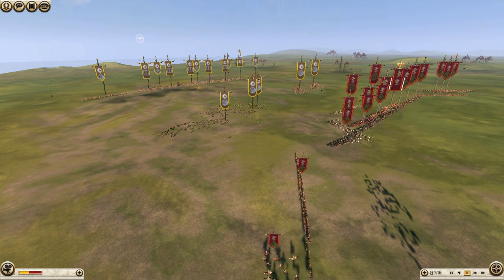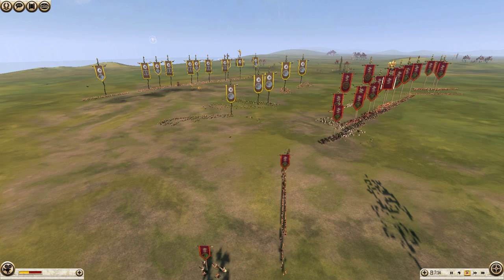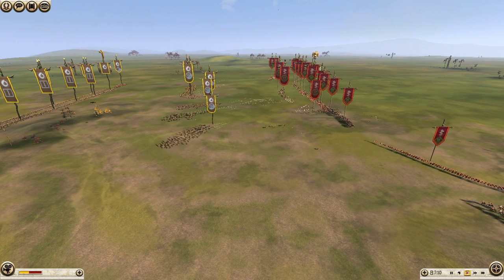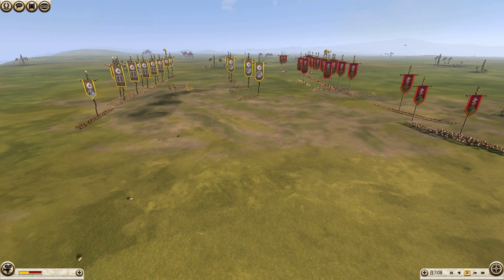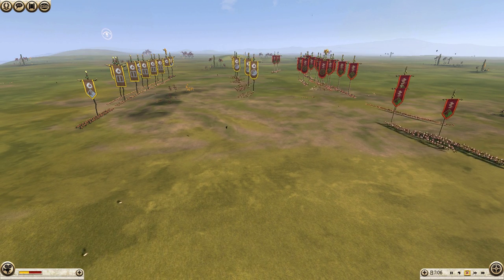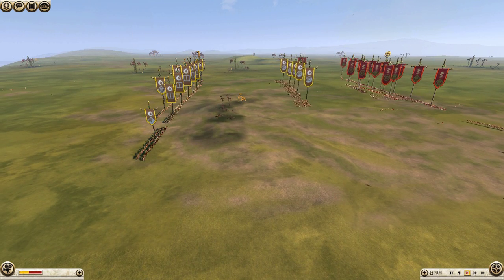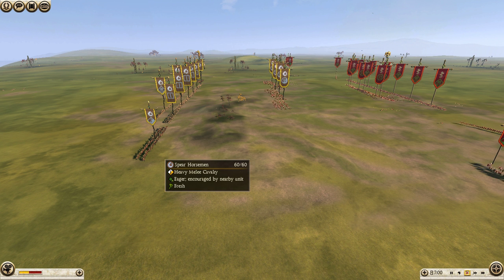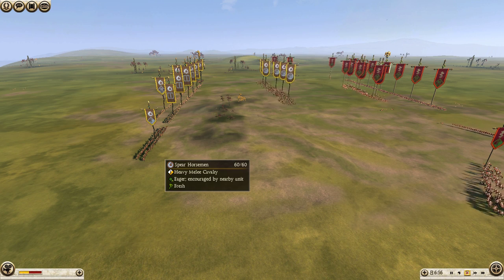A reasonable trade, I can live with it. Now I'm going to simply skirmish backwards with my bow horsemen as his army advances. He has the cavalry superiority, but I'm going to do a few things to negate that. And the first thing I'm going to do is not use my spear horsemen in melee with his cavalry — you'll see how that goes.